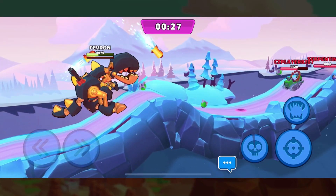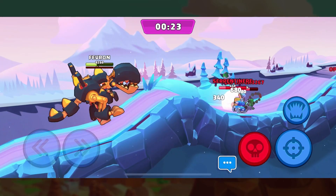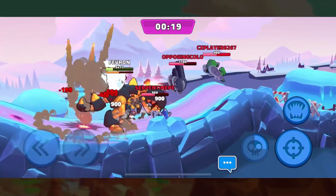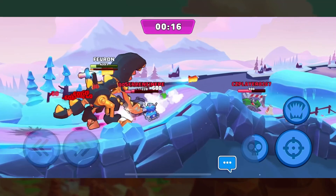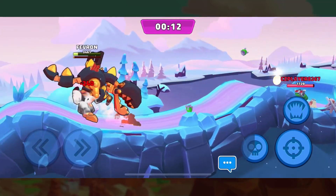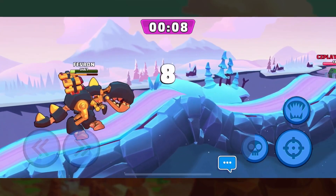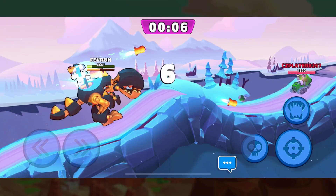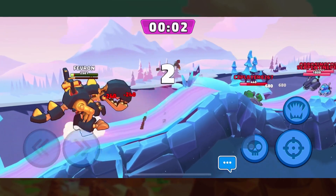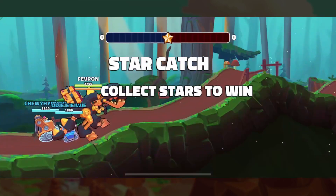This gives Rex a really interesting set of utility. You have the missiles to be able to do damage from range. You have the charge attack that can push the enemy team back, which is very useful in certain game modes. And of course you have the bite for additional damage and control for throwing enemies back. As you can see, because we're still level one we still take quite a bit of damage, so you need to be careful when playing until you get Rex leveled up.